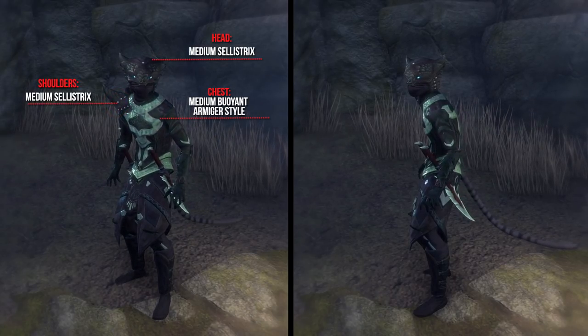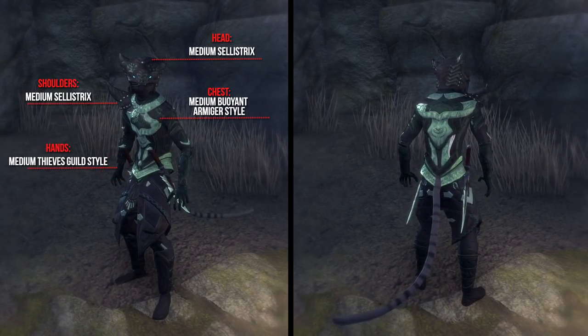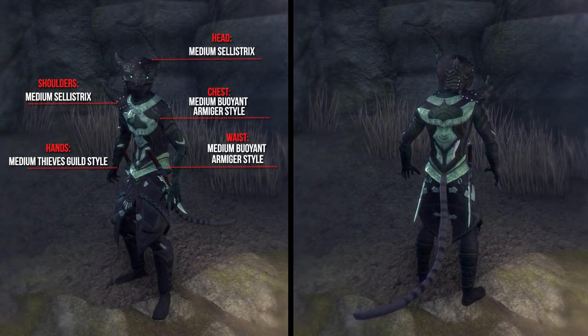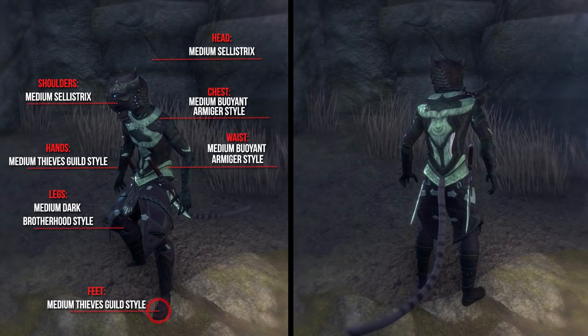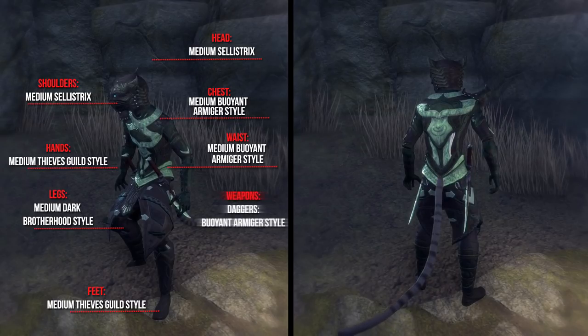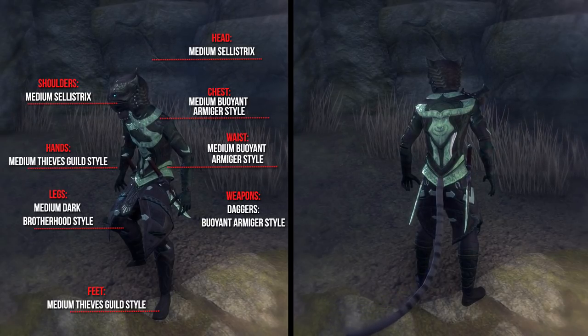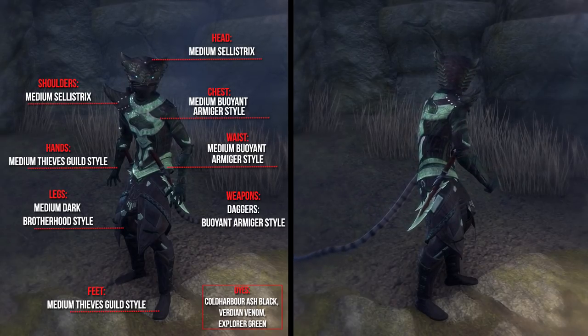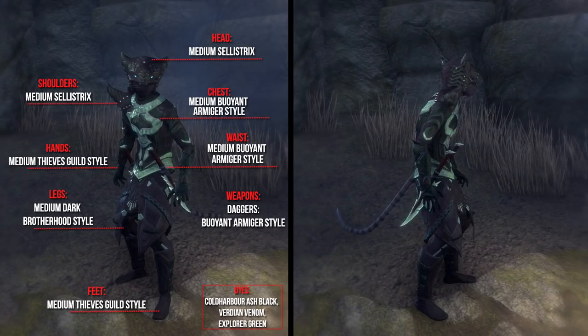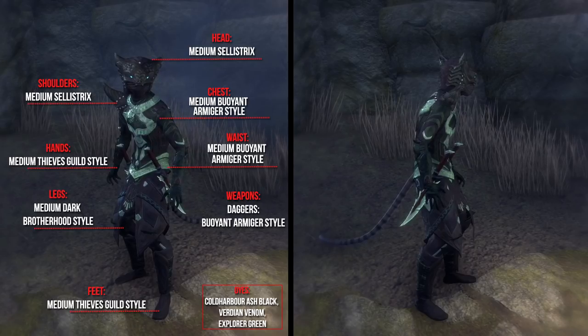The waist the Medium Bullion Armature style, the legs the Medium Dark Brotherhood style, and the feet the Medium Thief Skid style. For the head and shoulders he uses the Celestrix Monster Mask and Shoulder. As weapons he uses 2 daggers in the Bullion Armature style. As dyes he uses Cold Harbor Ash Black, Viper Venom, and Explorer Green. The application cost for this outfit is 8,250 Gold.